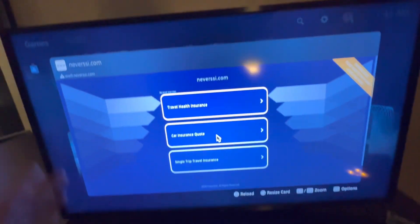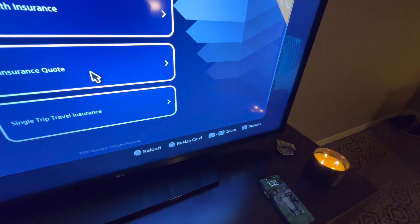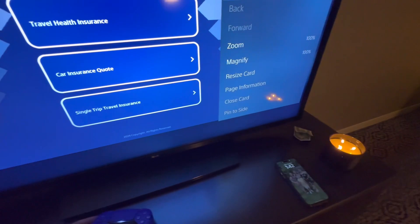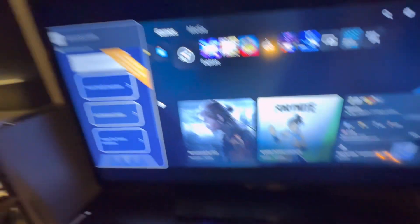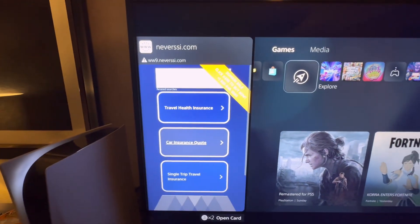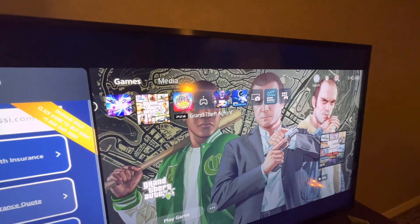Now the guy on TikTok failed to mention this — and this took me forever to realize — you gotta pin this. So guys, let's pin this. How you pin it: go to Options, pin it to the side, boom. Set it to whatever side you want — boom, it's pinned. Now you're working with this screen.